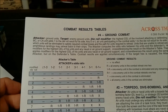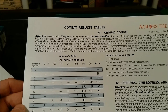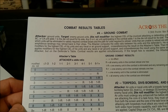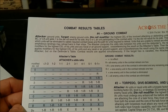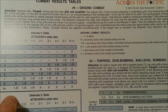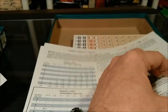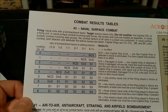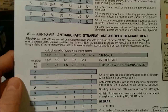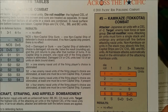Then we come to some more charts and tables. Looks like we have ground combat — we have attacker, target, CEL levels, ground combat results: all enemy units retreat; one enemy unit in combat is eliminated and anybody else retreats; retreat one enemy unit; one enemy unit is eliminated; and X is all units are eliminated. Then it looks like we have torpedo, dive bombing, and level bombing charts. Modifiers and such. Naval surface combat. Air to air, anti-aircraft, strafing and airfield bombardment. And over here we have the kamikaze combat tables.